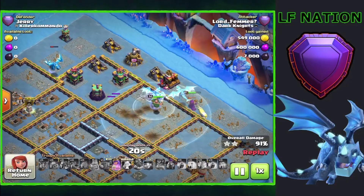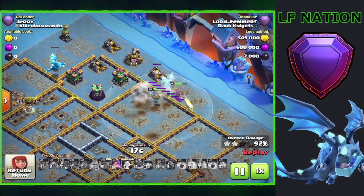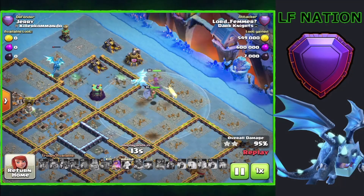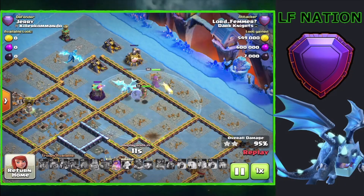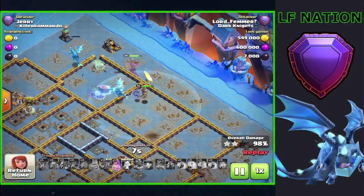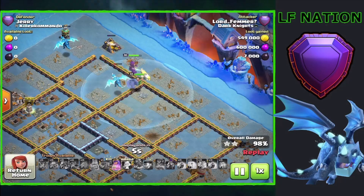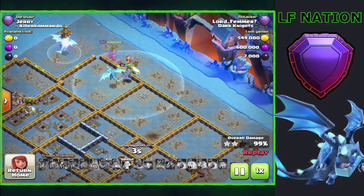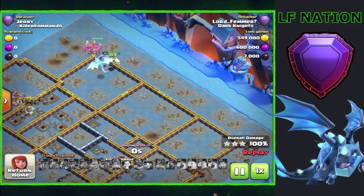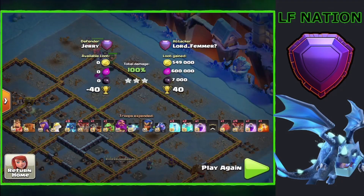It's always nice when you get one that goes off on its own and helps clean up the base. Even on bases like this, these e-dragons are just so strong — that level five upgrade was very beneficial to electro dragons. Air is just so strong right now that electro dragons are almost even forgotten about because of the super dragons.